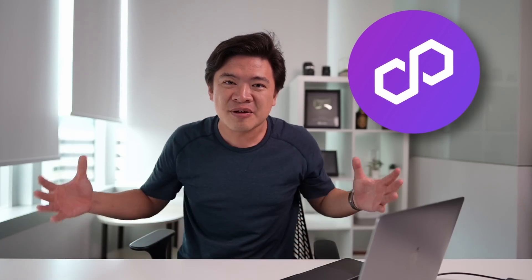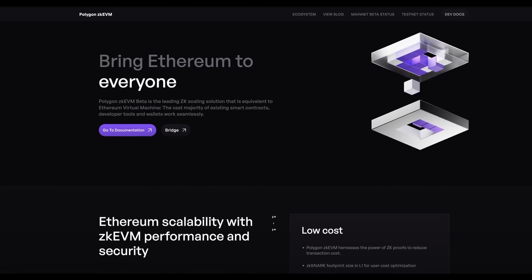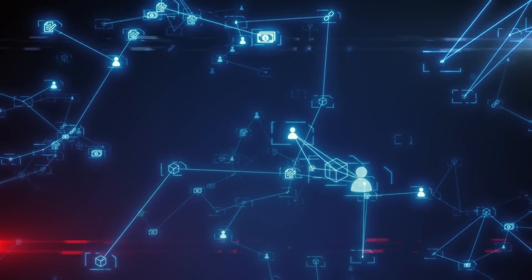Today we're going to talk about something super interesting. This is actually built by Polygon — in fact it is Polygon, but they're developing a new type of network and they need to incentivize people to use it. Hence why we think there's a huge opportunity to use it and get free airdrops by jumping through a few loops, transferring some money, and using this network.